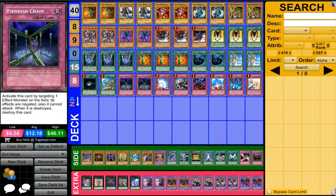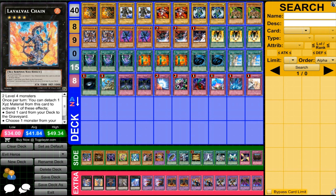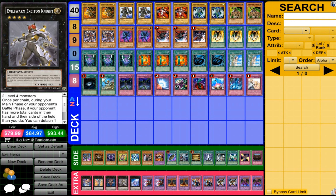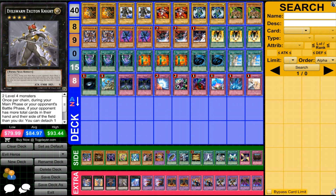Now for the extra deck — we're going to have a few XYZs. Zen Mains: we do have a few Level 3s, so that will allow us to stall in order to get what we need. Lava Load Chain can be nice for getting what we need to the graveyard very quickly, because of how we can use the materials from the graveyard very easily. Then Blade Armor Ninja because we're running Warriors — you can run Excalibur if you want as well. And then the two really powerful ones: Exiton Knight and Silent Honor. We don't have a lot of room for XYZ in this deck, so I'm just using the ones I think will be most effective.